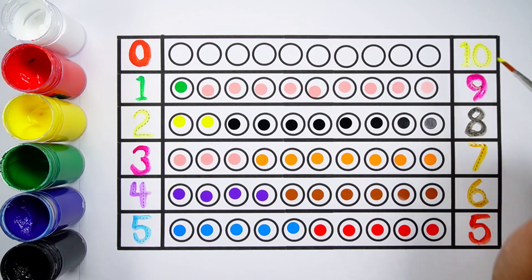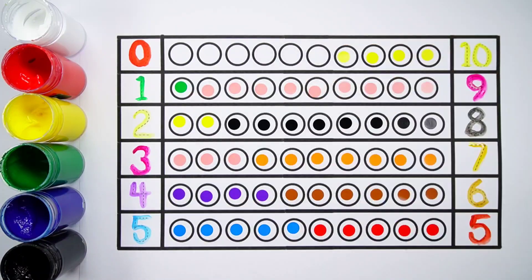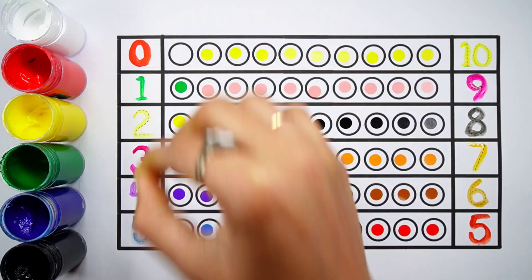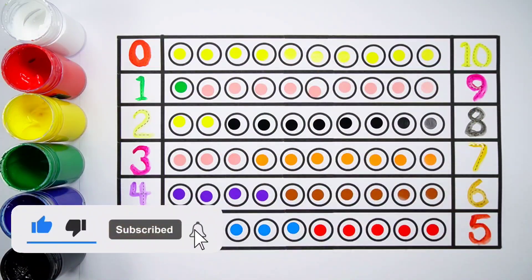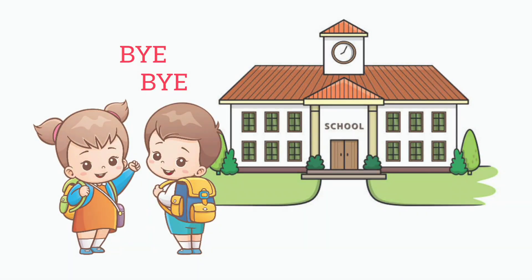Number ten. One, two, three, four, five, six, seven, eight, nine, ten. Ten balls. One, two, three, four, five, six, seven, eight, nine, ten.